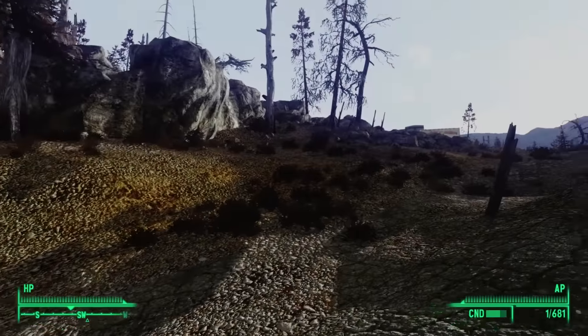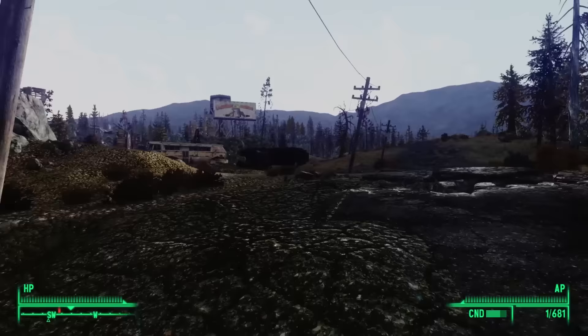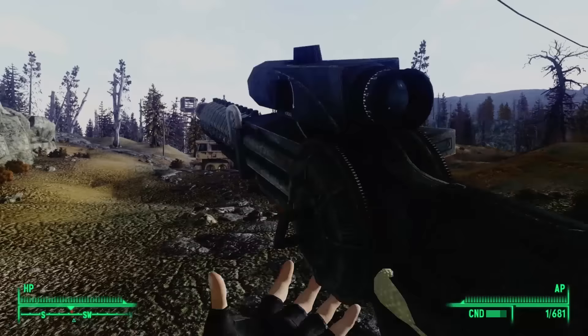This is the story of Paradise Falls, but to properly tell the story, we must first start by traveling southwest of the Everglow National Campground. After following the road west for quite some time, we see a billboard off to the left, near a ruined bus. As we creep close, we hear a Protectron hiding behind a car.